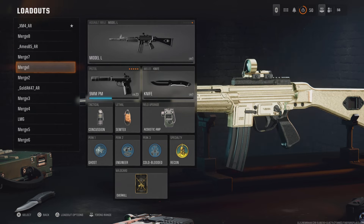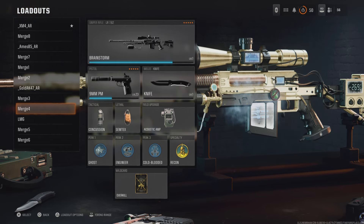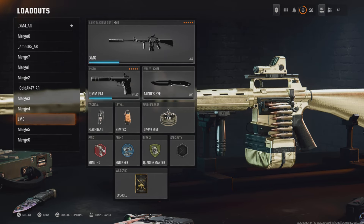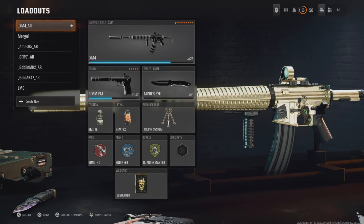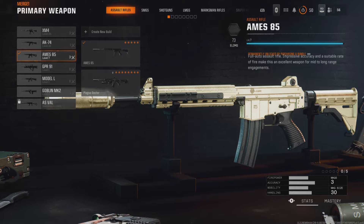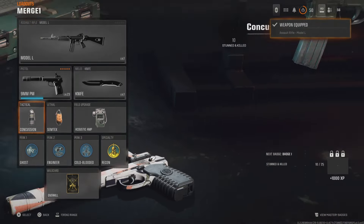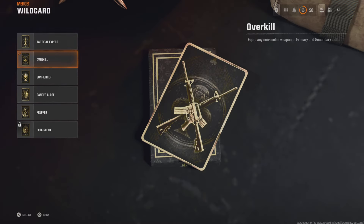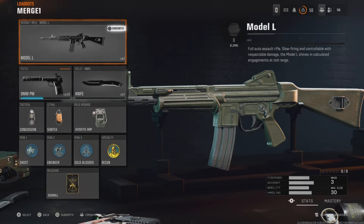Hey guys, Mr. Gummy Bear again. I'm going to show you how to merge your blueprints over to another gun. I have the gold camo on a blueprint right now in my first slot. In the second slot, I'm going to pick the gun I want. Make sure your wildcard is set to Overkill — this is the one I'm wanting to have gold on, this model L.